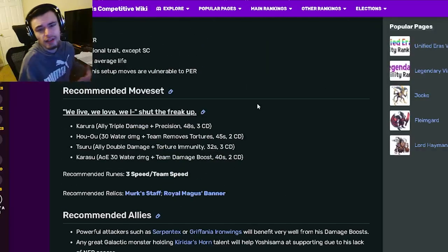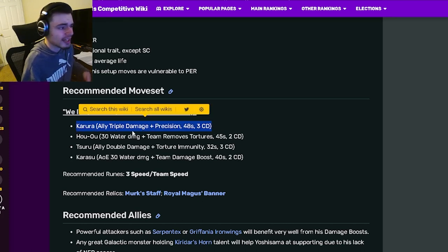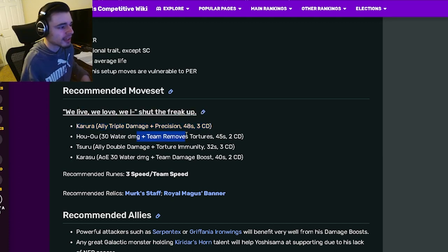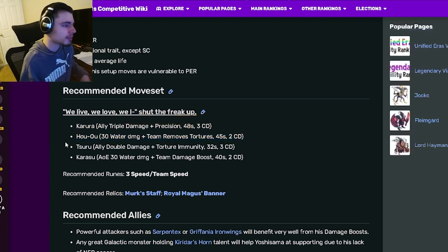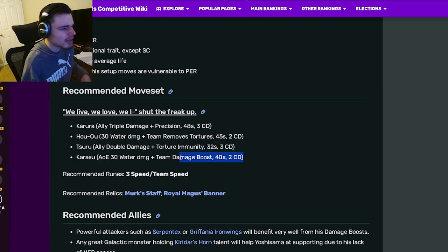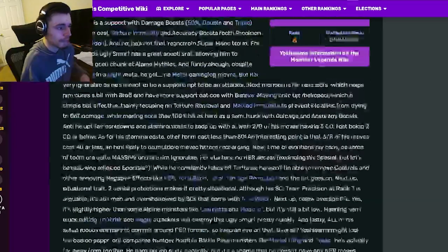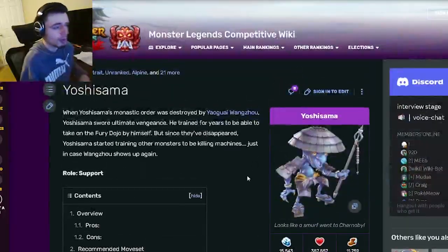Looking at the moveset: he has an ally triple damage with precision, which is a really good move, especially for bounty hunts. He has a team remove tortures, which is pretty decent but honestly kind of situational. He has an ally double damage with torture immunity, which is pretty good. And then his last one is an AOE water damage with team damage boost, which is okay — it would be better if it was double or triple damage, but still okay. This monster has a lot of damage boosting moves, which make him very, very good for bounty hunts.